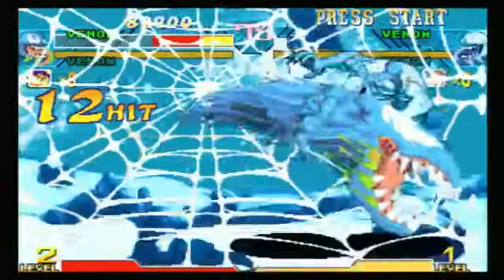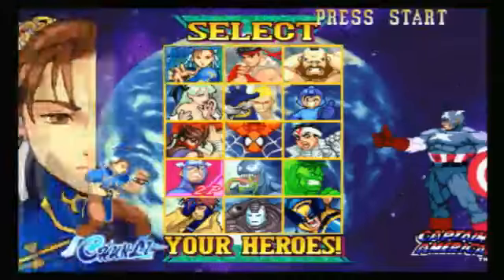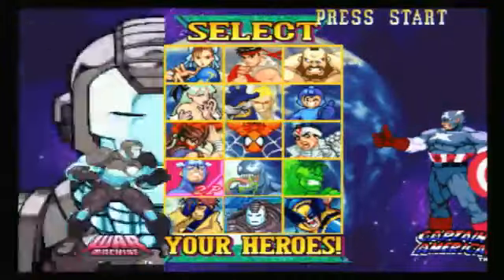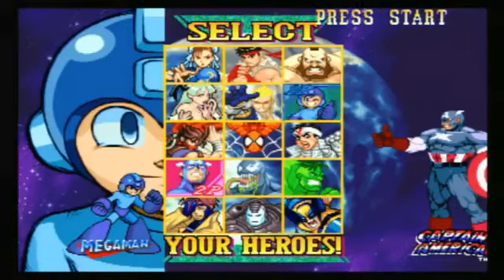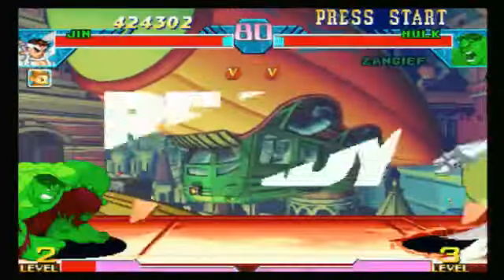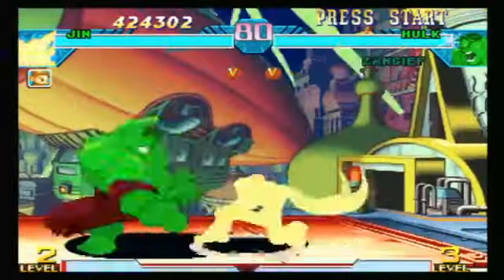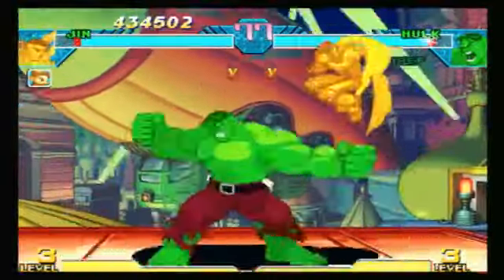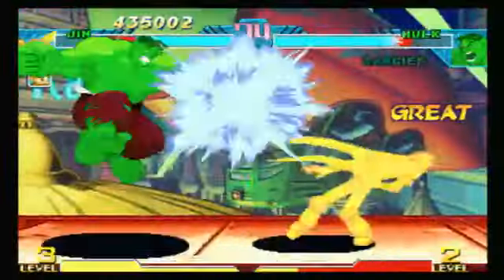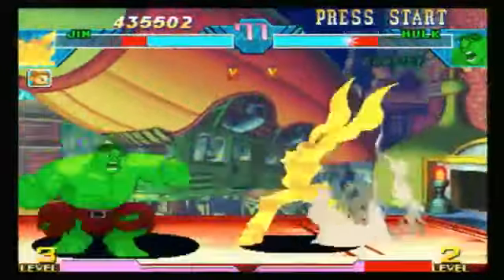The only hidden character with a unique design is Roll, and the manual input code to use her — start at Zangief, left-left-down-down-right-right-down-down-left-left-up-right-up-up-right-right to the space adjacent to Mega Man — doesn't even work. It sounds like the arcade, it looks like the arcade, but the most crucial element is missing: it doesn't play like the arcade. And that's unfortunate, because back in the day, this beast was King of the Hill.